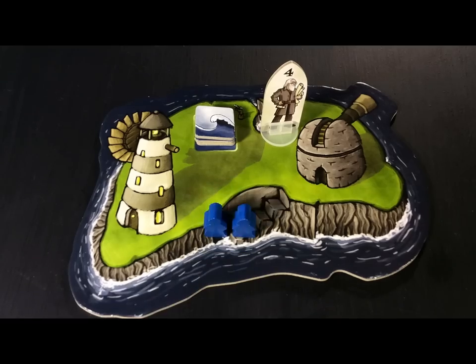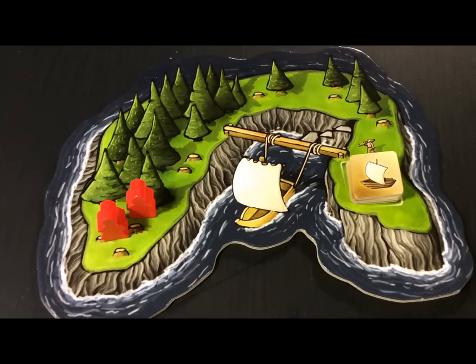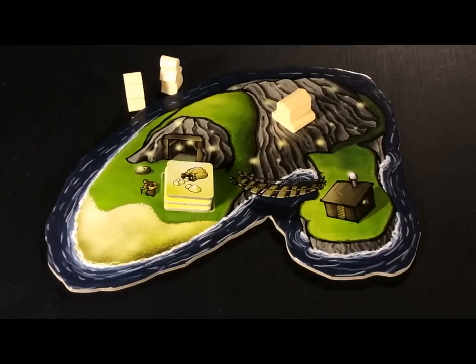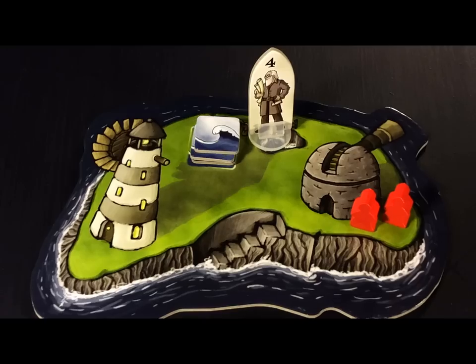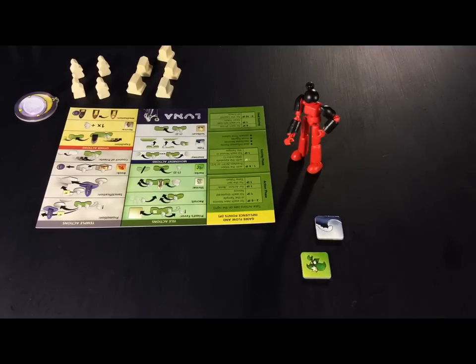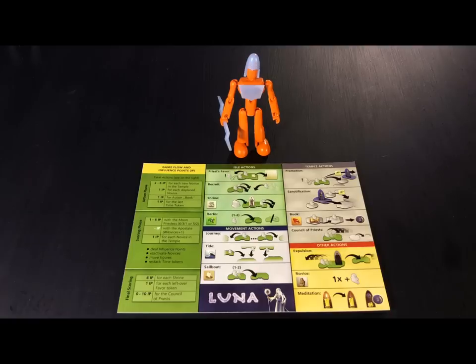Next, players take turns placing four sets of two novices on islands of their choice but not on islands with their own pieces already there. Now players take favor tokens from the two islands where they didn't place their playing pieces. The game is played in phases beginning with the action phase.